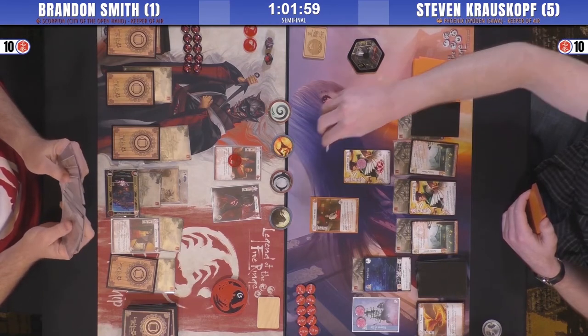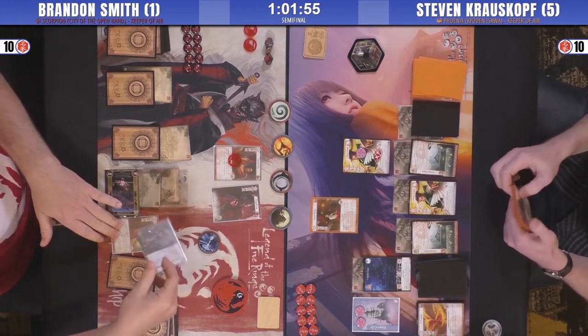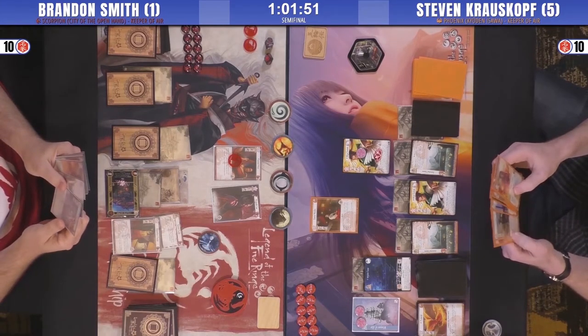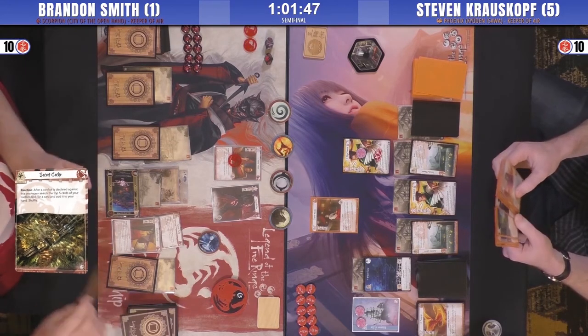He's got no Shugenja on the board for My Ancestor's Strength — I think he's got one or two in hand. So he's going Water. Everyone's afraid of Display. Getting military Water to get rid of the Lyre is pretty solid. It's Hidden Cash — of course. Let's go digging and see what he gets.